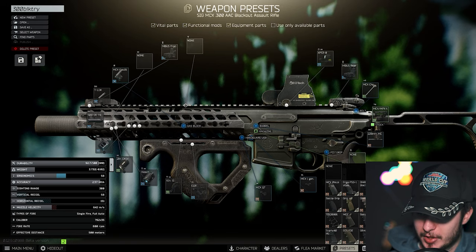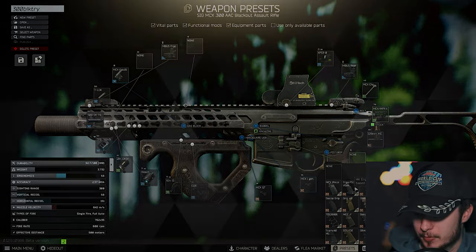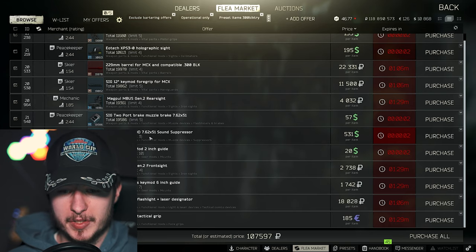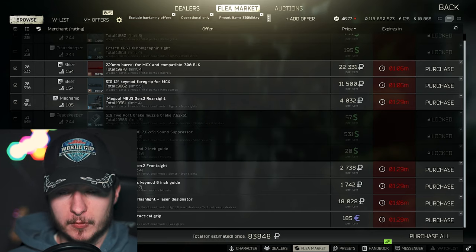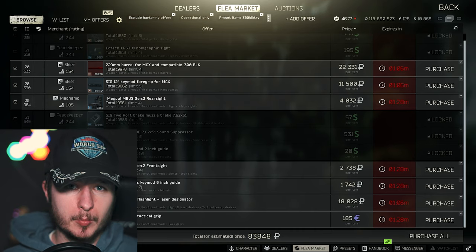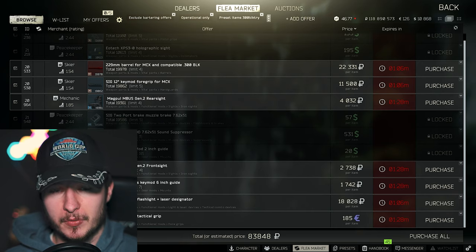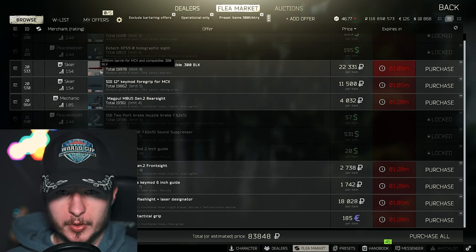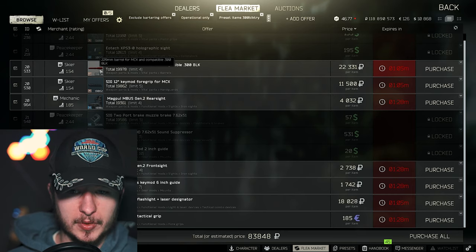For the grip you can swap the Gryll S for the PSG1 — it depends on which is cheaper for you. This build will cost around 130k, depending on prices. Some parts are cheaper on the flea market, for example the SRD QD suppressor, and it's even cheaper if you do the barter with the Raven. The barrel is also a little cheaper from players on the flea market.